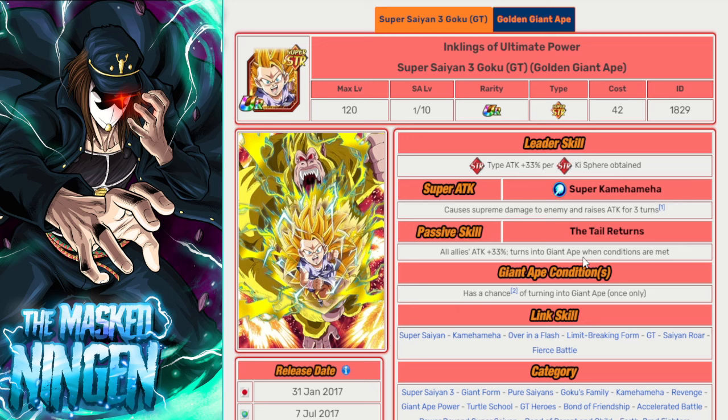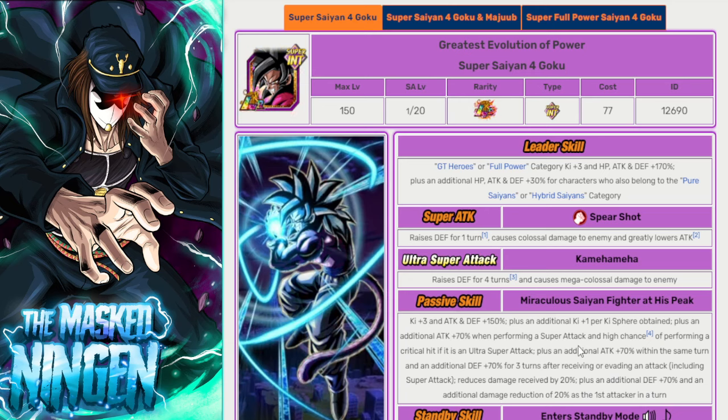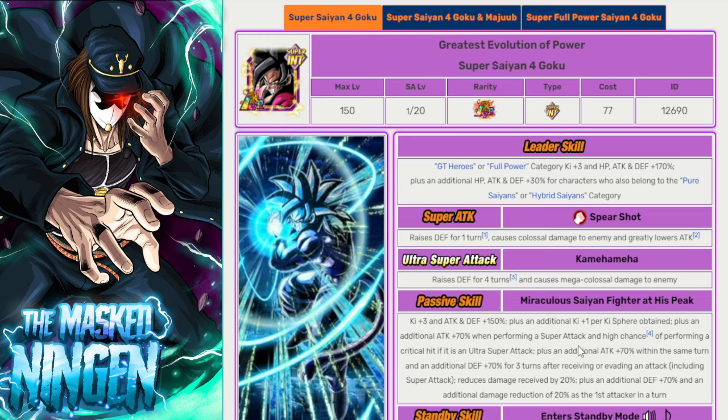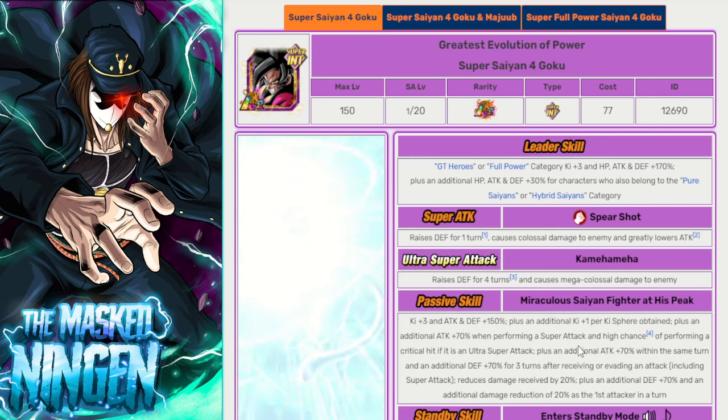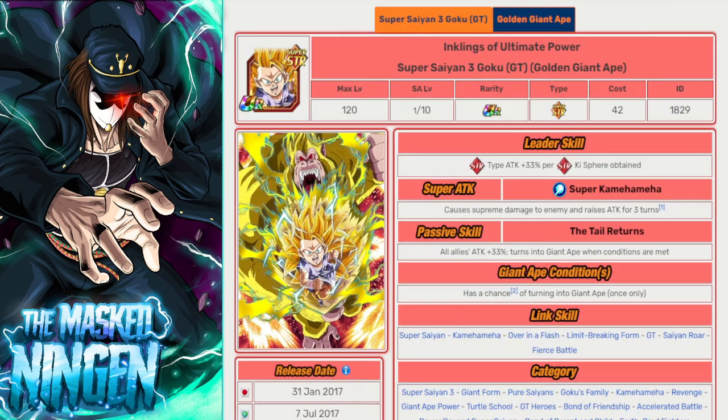One thing I saw someone say on stream earlier which I think would be very cool: because this guy was always such a great partner for the INT Super Saiyan 4 Goku, imagine they give him the ability — like Path to Power Kid Goku — where picking up a certain number of orbs gives all allies on the rotation extra damage reduction. That would potentially give the INT LR Super Saiyan 4 Goku a bit of a comeback, since he takes tough hits in slot one. If that STR Goku gave him extra damage reduction on top of Saiyan Roar links, he could see a second lease of life.